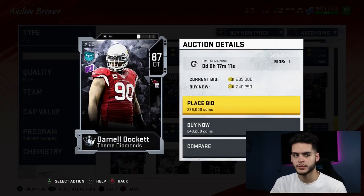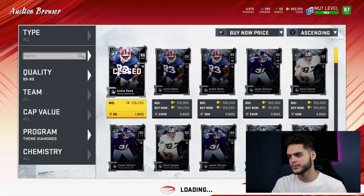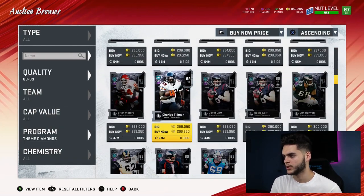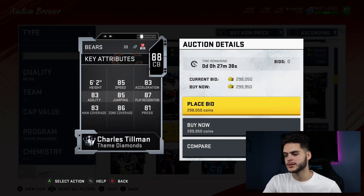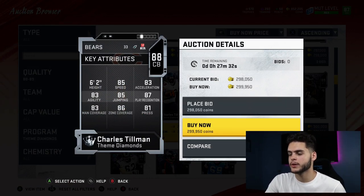Next is Charles 'Peanut' Tillman. I actually really like him — he's 85 speed, really fast, and he can decently cover. His zone, press, and man coverage are decent. I wish his man was a little bit higher and his press too, but other than that, he's a pretty solid corner.